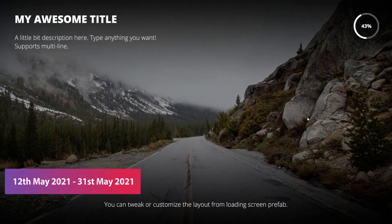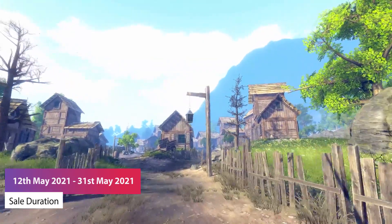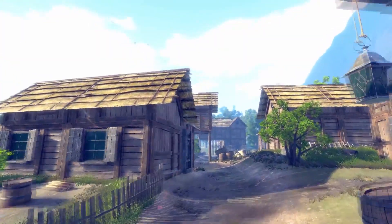This sale runs all the way from now, which is the 12th of May to the 31st, with up to 95% reductions across level design styled assets — whether it be courses, creating vast environments, or to be able to stylize storytelling.